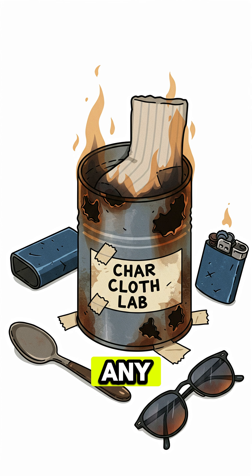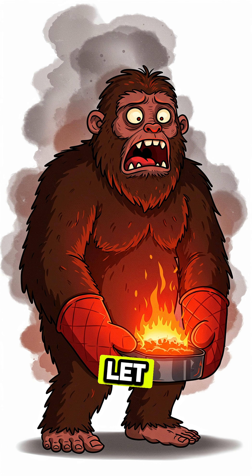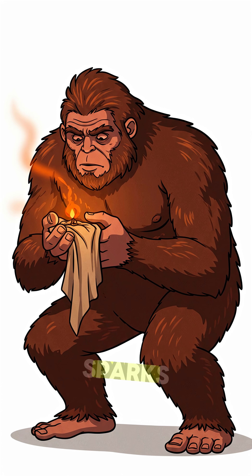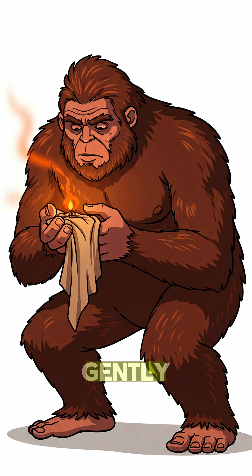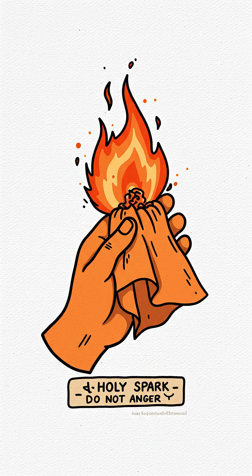Now charcloth — didn't bring any? Make some. Burn old cotton in a tin with a hole. Let it smolder, not torch. Blackened, soft, catches sparks like magic. Catch the spark on the cloth. Blow gently — gently, apocalypse brain. That ember is your new god.